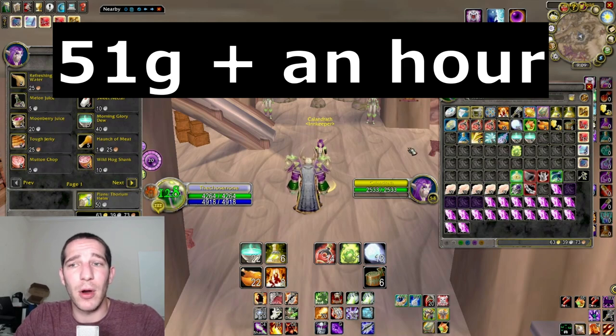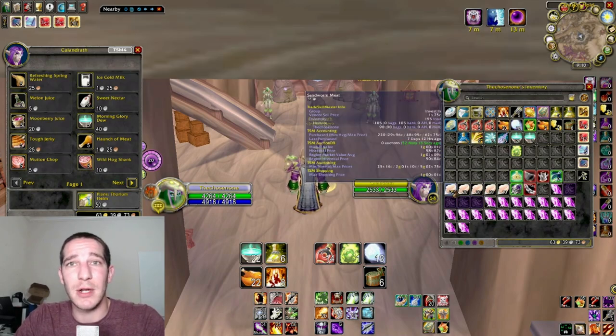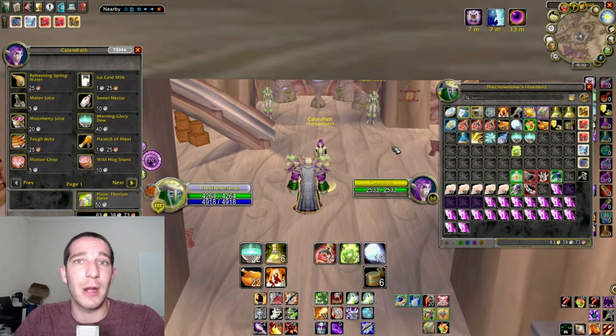Divided by two hours, that's 51.5 gold per hour — not a bad method at all. Right now the meat is only one gold a piece, so if it goes up to one and a half or two gold this would be 60-70 gold an hour. As a mage doing AOE with the Crushers instead of the Strikers, you could get up to probably 70-80 gold because the Iron Web Silks sell for about two gold and the venom sacks are at least 50 silver. The reason you can't AOE the Strikers is their charge ability messes up the whole AOE process.